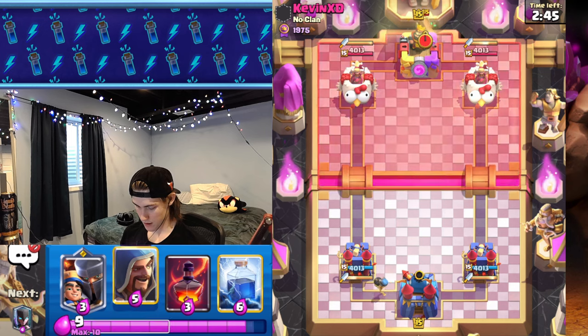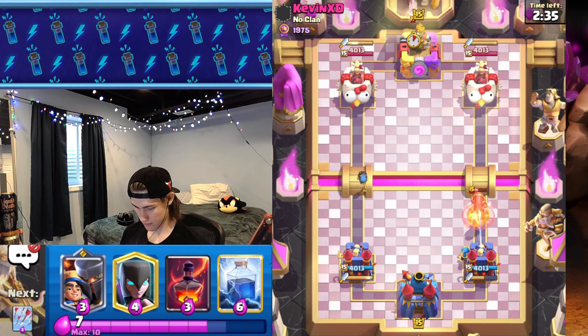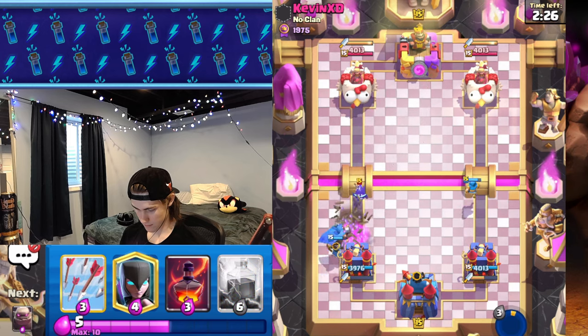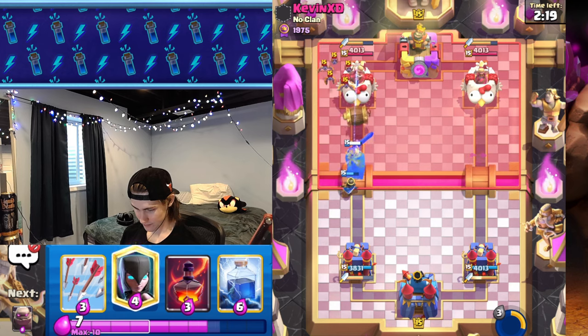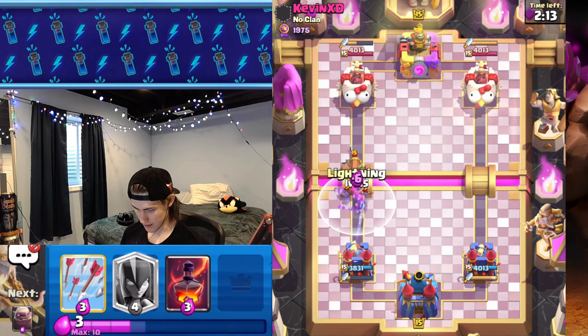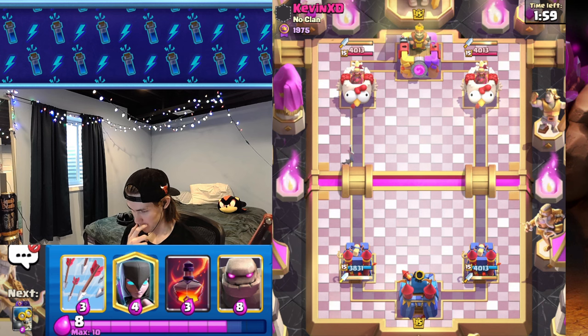Just gonna cycle my bomber. He goes battle ram, so it's probably gonna be pekka. Wait — that is NOT pekka! Barbarians! I have the lightning for this. Tower takes out firecracker, so he's just got a spammy drill deck, probably with poison as well.